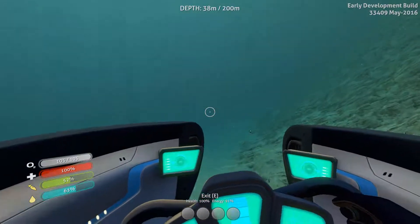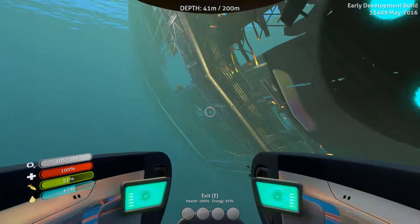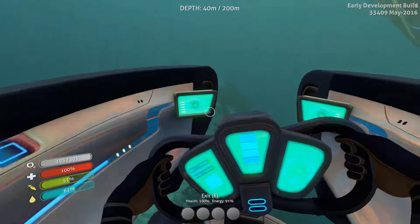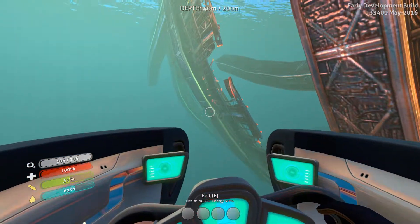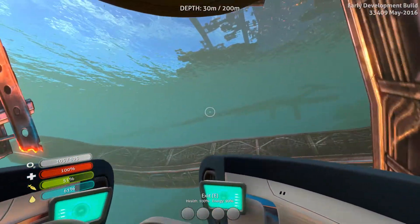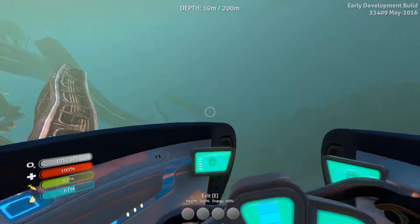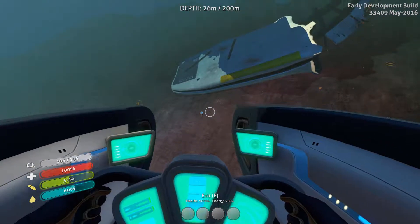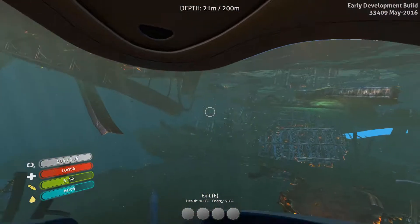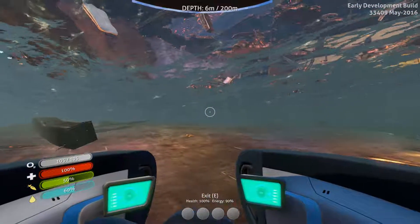I was getting a health kit and I just noticed there was a new message at the comm terminal. This is an automated distress signal from Aurora Lifepod 17 — coordinates attached, please send immediate emergency relief team. There are other lifepods out there — we might not be alone on this planet. There might be others. We have to look for those guys.